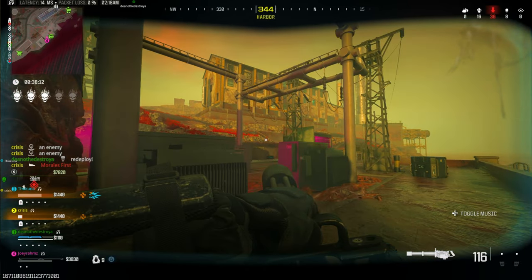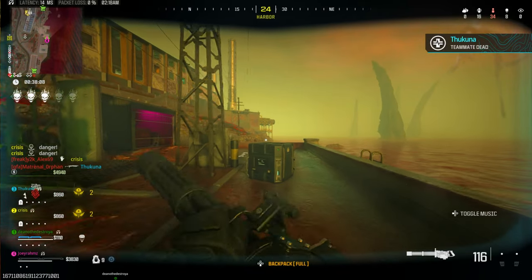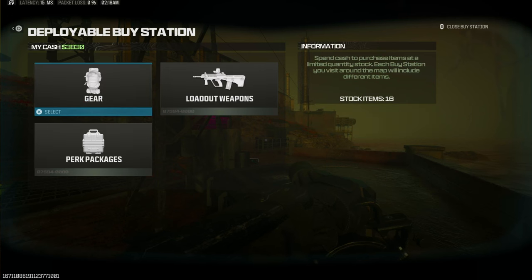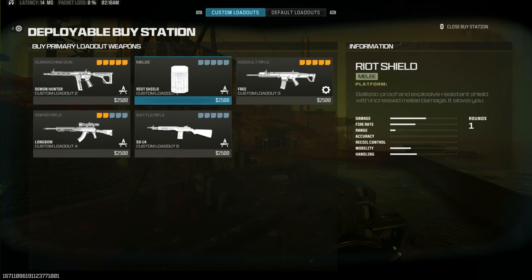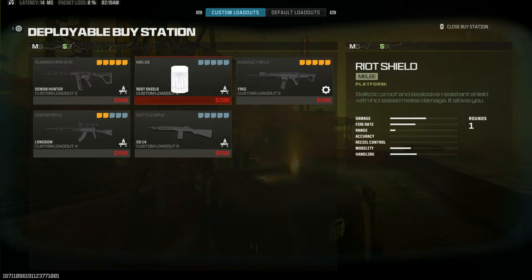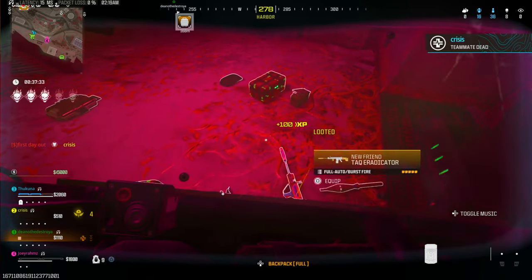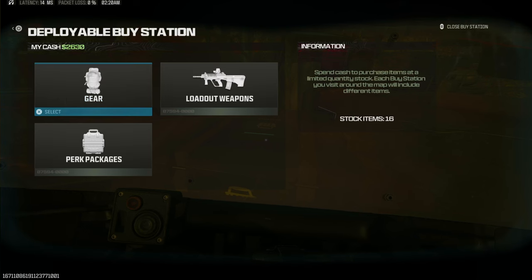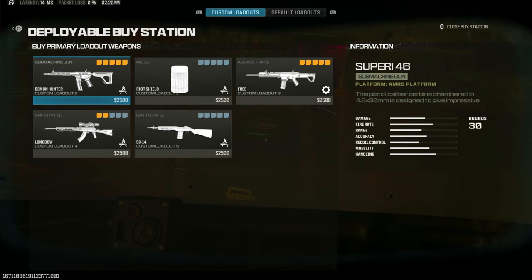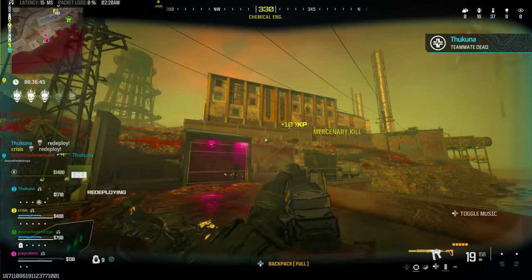Once you've got your portable buy station and you're in juggernaut mode, interact with the portable station, go to loadout weapons, and buy the primary weapon. For example, I'm getting the riot shield right here — bang, now I've got a riot shield as a juggernaut. Go loot up for more money if you need it, then come back to the portable buy station, interact, go to loadout weapons, and you can choose whatever weapon you want. Now I've got two weapons: the loadout weapon plus the juggernaut default.